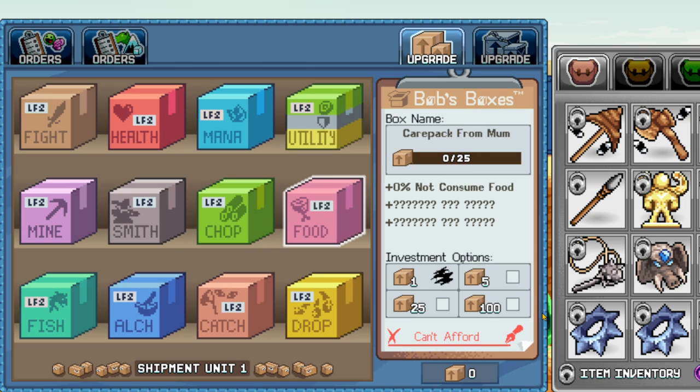Believe it or not, this box is actually really underrated and becomes very powerful late game due to not consuming food. And you might ask the question: what about fishing, alchemy, and catching box? I would say it's not really a priority during early game or late game, because you can obtain full AFK gains and get all the possible catching and fishing you need without prioritizing the box.